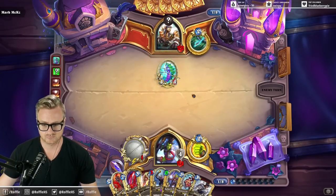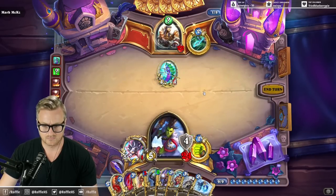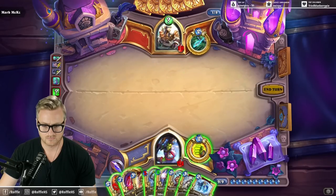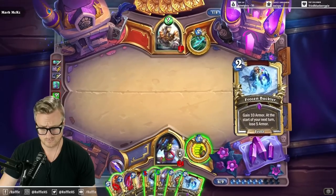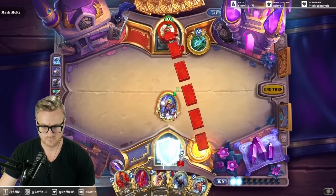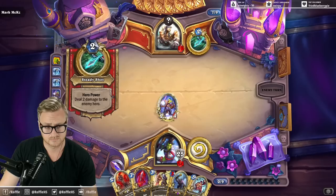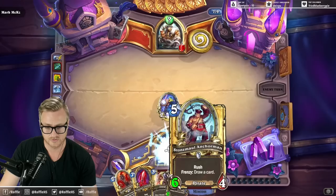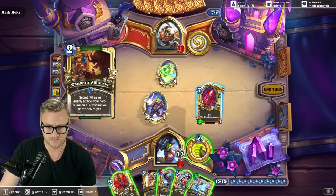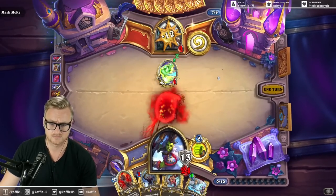Hold back one more turn. Theorycrafting's been good. I need to make sure that I play around Freezing Trap. So if this doesn't attack, I probably have to delay the combo for the Anchorman. Wandering is also a consideration.